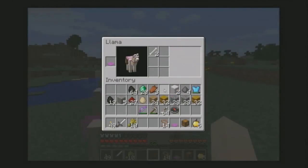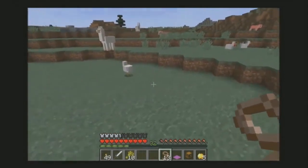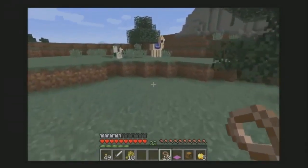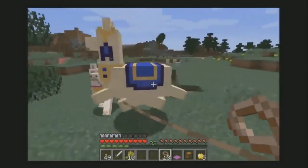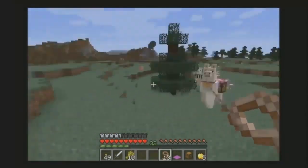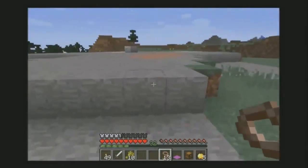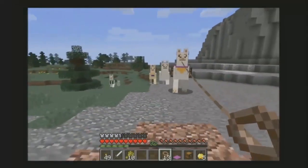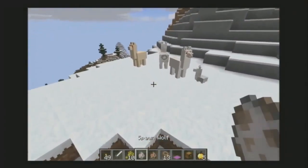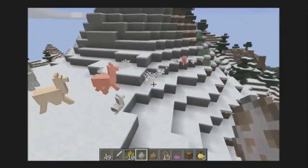As a fun extra, if you lead one of them they will automatically try to form a caravan. The llamas were all developed by another developer, Agnes, who's still in Stockholm, and it was really fun to watch her work on this. Obviously llamas are famous for their spitting, and interestingly they even have them in Sweden on sheep farms because they scare away wolves.